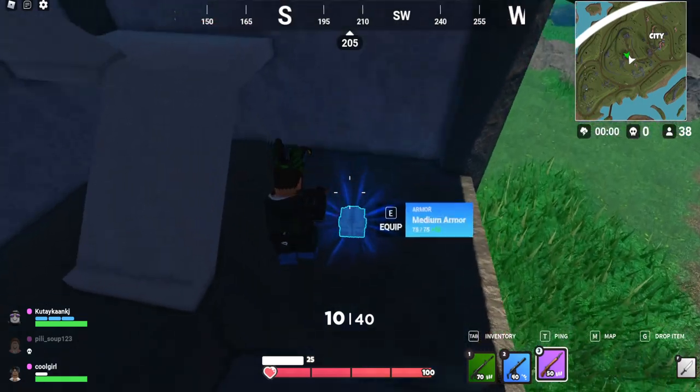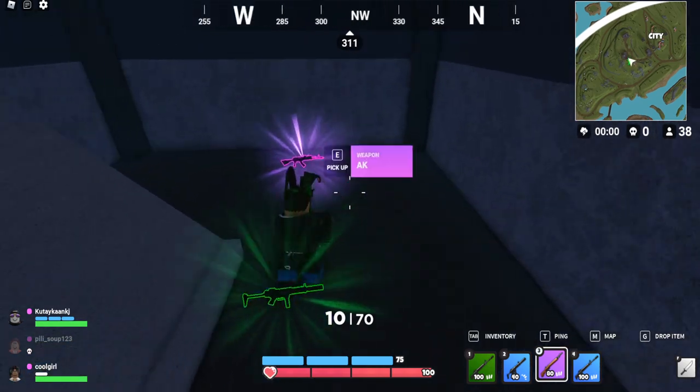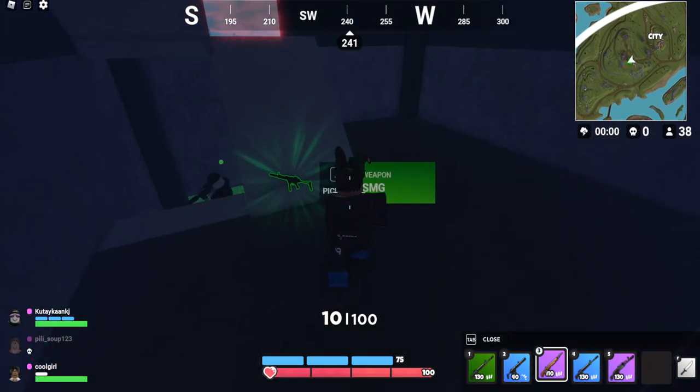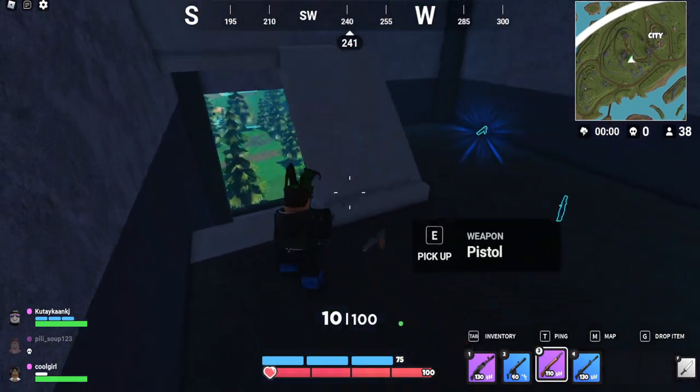We got the semi-automatic rifle on our bottom left of our inventory. We're going to be checking this out in this video. We got the AK — let's go. This is definitely going to be good. Let's switch our inventory here. I think we got the correct loadout.